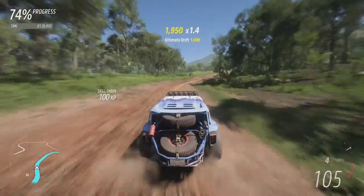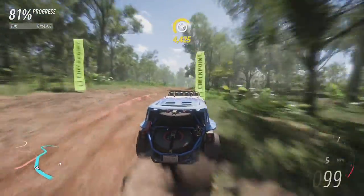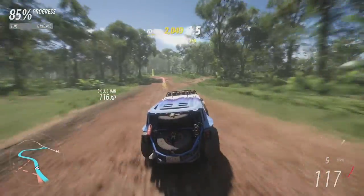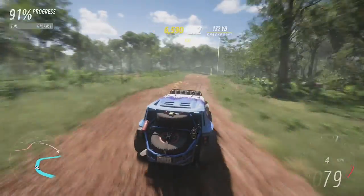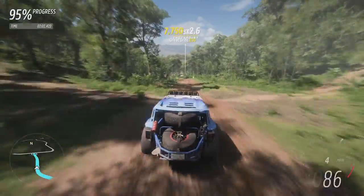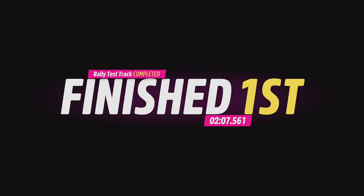We probably wanted fourth gear through there — that is going to cost us a little bit of time. I'm going to run it wide on the entrance, cut in the apex, and then shallow on the exit. Hopefully that has picked up a little bit of time. Changing down to fourth for these last couple of corners — we are sailing through this course beautifully. If nothing else, the Bronco feels tremendous. On the run down the hill, this is where it's going to come down to the wire. Unfortunately, it's not quite going to beat the Lamborghini. Across the line at a 2:07.561.